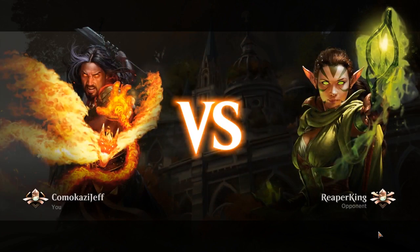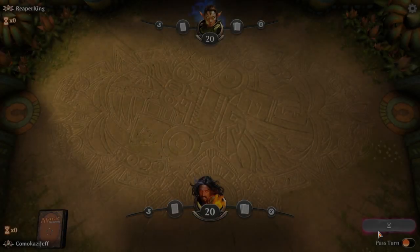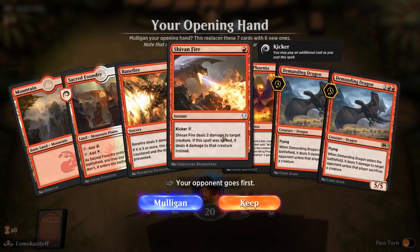Alrighty, so here we are in Arena Standard playing Boros Midrange again, against Reaper King. Bring it on. Two-land hand again — we're on the draw this time. Lots of expensive stuff.